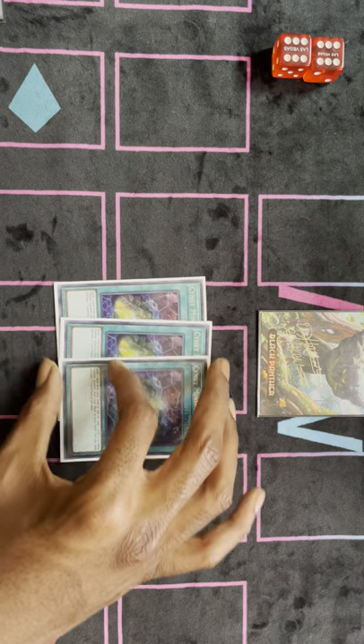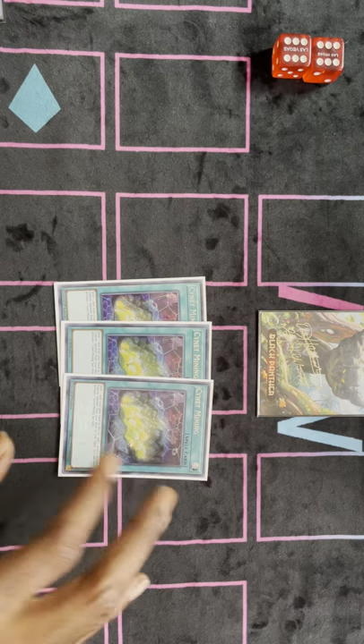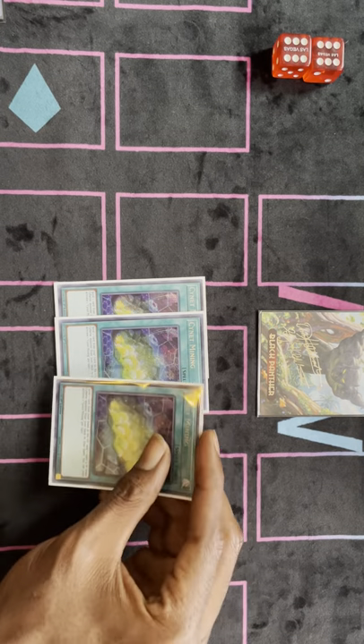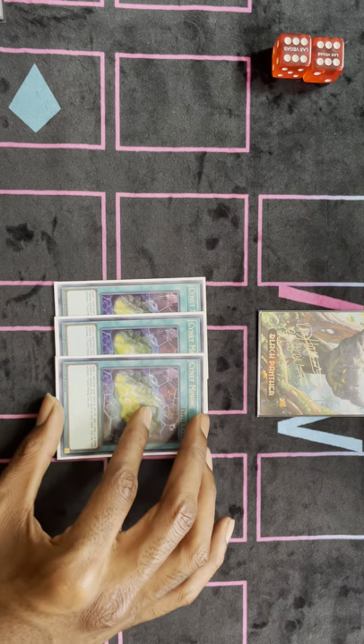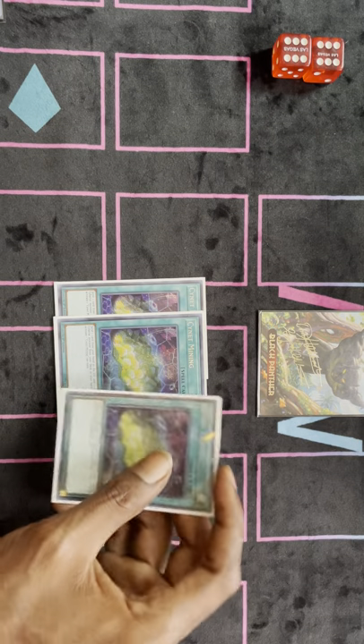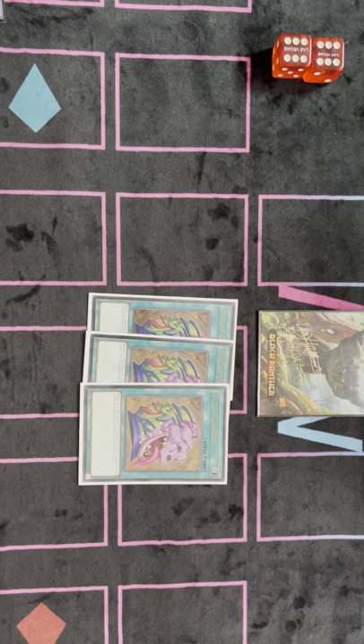And then on top of that, we have three Sign and Mining — three beautiful Sign and Mining. It's your extender, it's your ROTA. I usually like to hold this in my hand and save it to extend. When I know I have Gazelle in my deck and there's a monster to pitch out of my hand, I usually just start playing with other cards and save Sign and Mining. And then I played three Pot of Desires. Pot was crazy. I drew so many good cards off it.